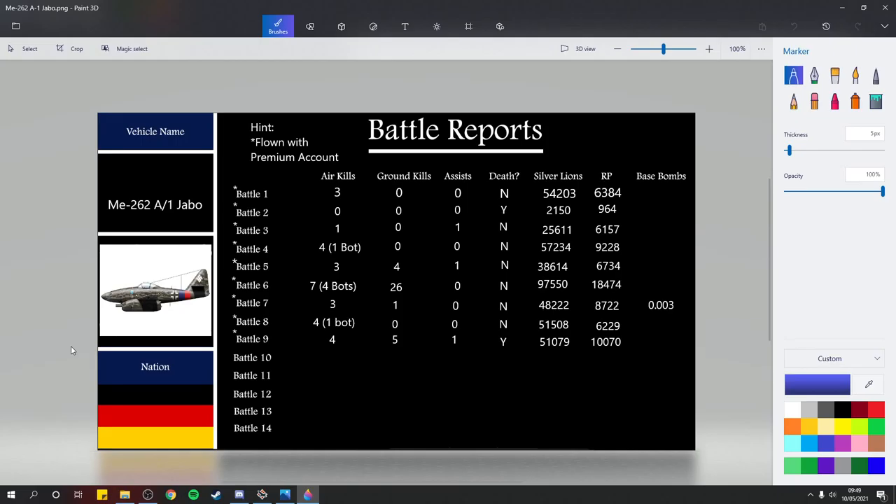Battle four: four air kills (one was a bot, so subtract that if you calculate kill-death ratio), zero ground kills, zero assists, didn't die - 57,234 SL, 9,228 RP. Battle five: three air kills, four ground kills, one assist, didn't die - 38,614 SL, 6,734 RP. Battle six, which is today's showcase battle: seven kills (four were bots), 26 ground kills, zero assists, didn't die - 97,550 SL, 18,474 RP. That was a big chunk towards the spade.